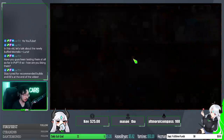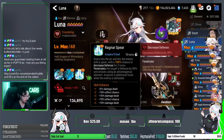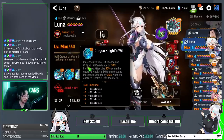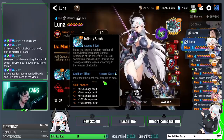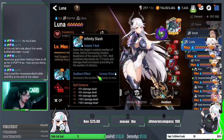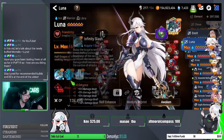Let's start with Luna. She got a bunch of changes on the last buff patch. Skill 3 now has 50% defense pen. Skill 2 will now allow both crit hit chance and crit hit resistance to always be active. And Skill 1 now gets a soul burn effect — 10 souls — to increase the number of attacks to max. This is one of my favorite changes; it gives Luna a very reliable source of hard-hitting damage, and Skill 1 at max hits is very hard.